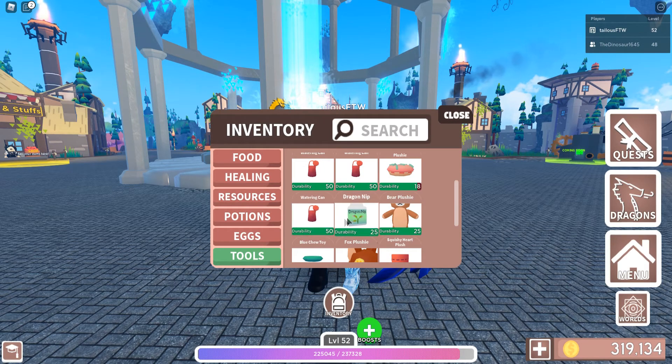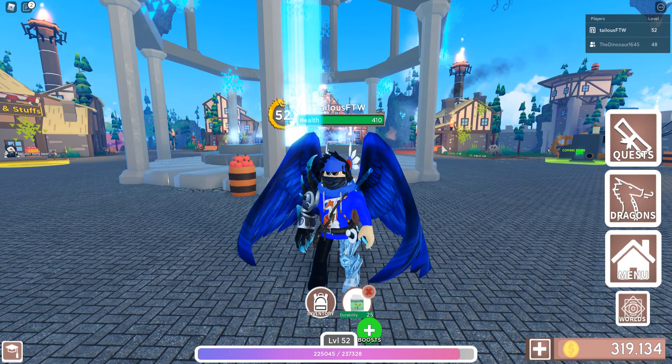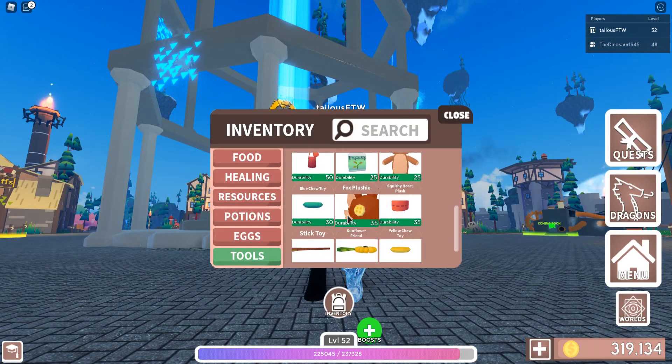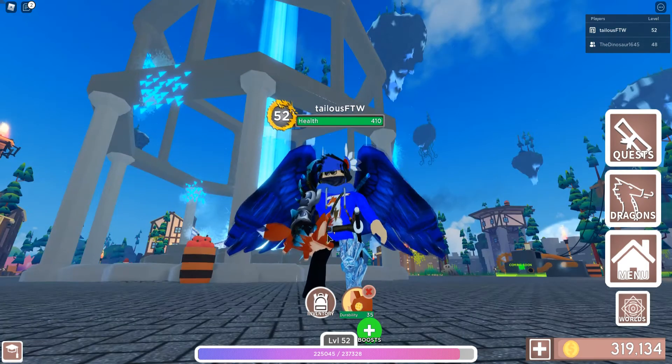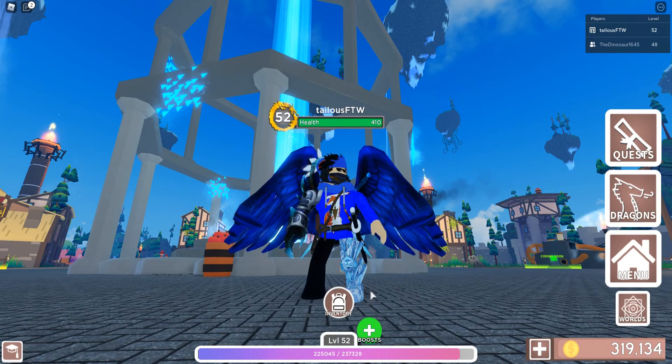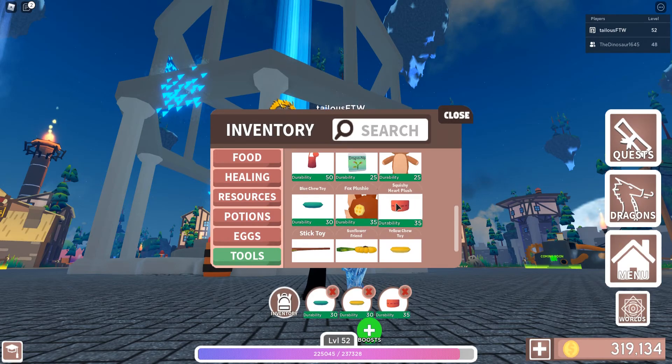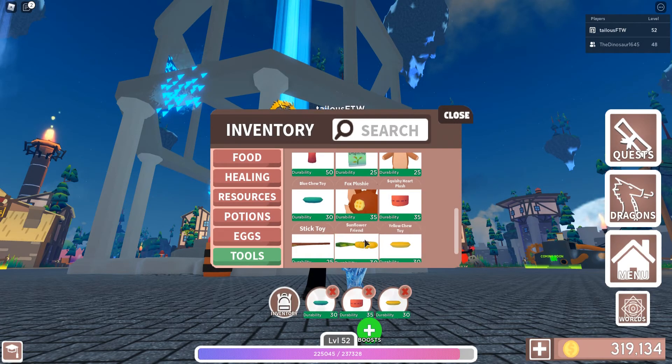This is basically dragon food - baby dragon food, dragon nip. I haven't had a chance to use this yet, as you can see it's still full durability; my dragons haven't asked for it but I think it's an exciting thing to try. There's a fox plush I haven't even seen yet, but I have gotten all these plushies so they will ask for them if they like to, and you simply give them the toy.